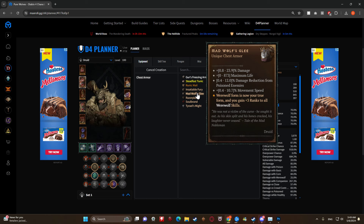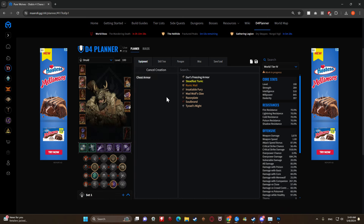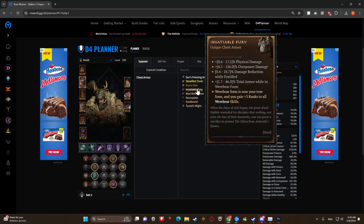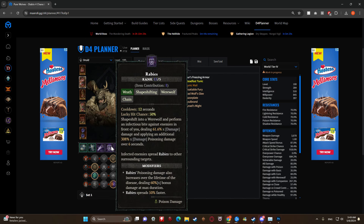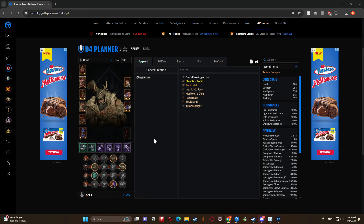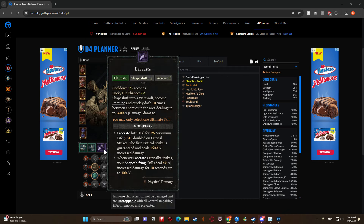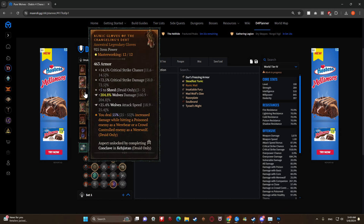Mad Wolf's Glee keeps you in werewolf form all the time, gives you damage reduction against poisoned enemies, and plus three ranks to all your werewolf skills. Unless they make Aspect of the Alpha turn wolves into a werewolf skill, it won't affect your companions - but it will affect your Rabies, giving them 16 ranks, and your Shred, giving that a whopping 13 ranks. So you'll have a ton of ranks going into Season 4.